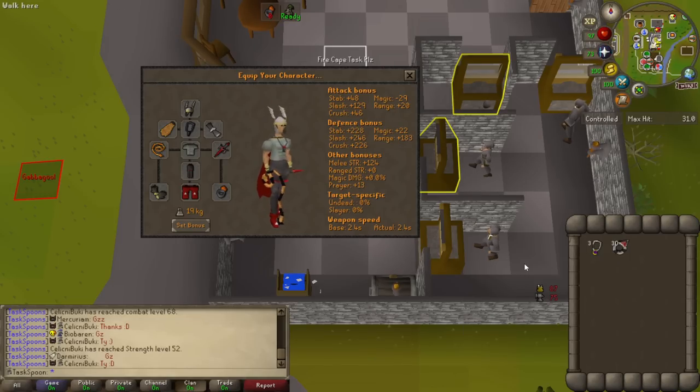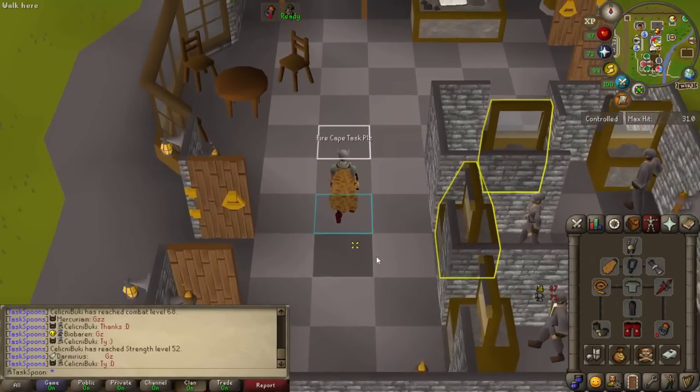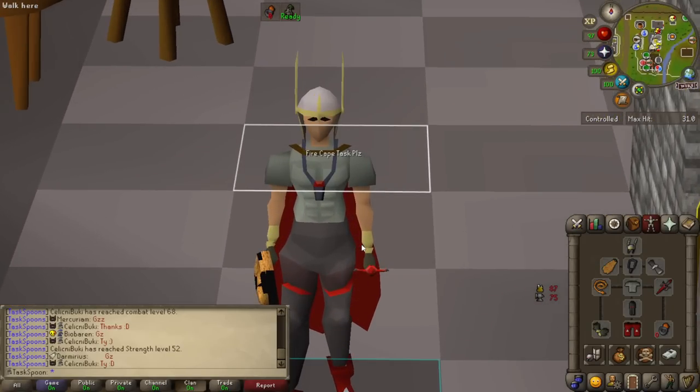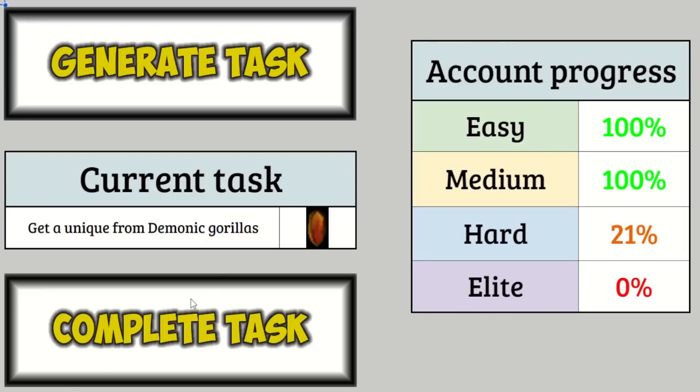I'm going to go AFK some Nightmare Zone to get this ring imbued while I edit. It feels kind of weird considering I actually got the unique like six days ago and I'm just now pressing the complete task button — but still feels great. Complete that task and let's see what we're doing next.